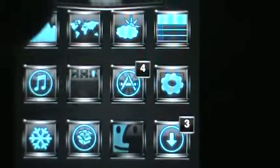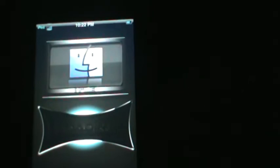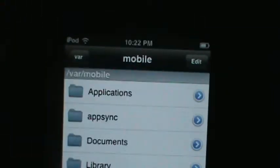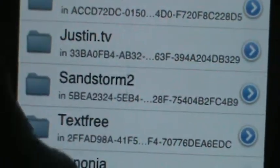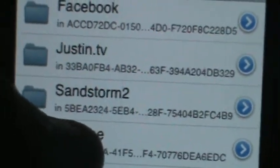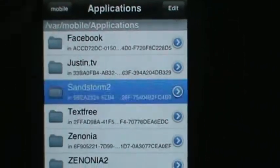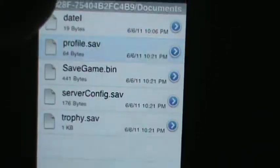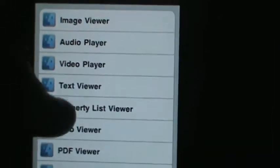Go into iFile. Here's iFile — wait for it to load. Now you're going to end up in Applications. Go to Applications and then look for Gameloft — yours might have those numbers and letters, like 5-B-E-A. I changed mine in settings to the actual app name. Click on Gameloft, then Documents, then go to Profile Save, and click Text Viewer.